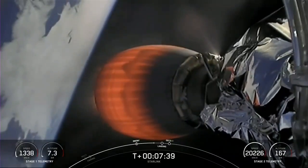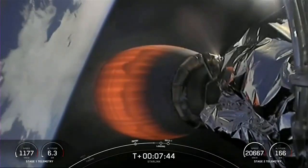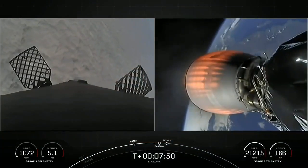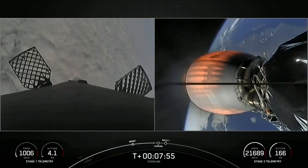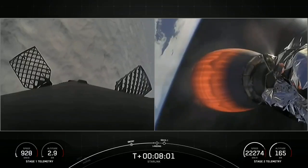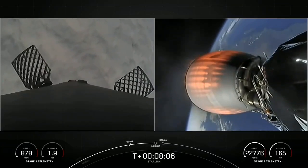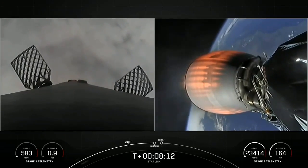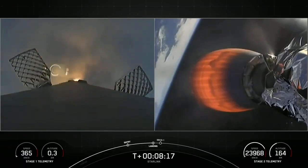Stage one transonic. We're about 30 seconds away from the first stage landing burn. Right about the same time as we expect to see the first stage land, we should also hear call-outs for second engine cutoff as well as hopefully good orbit. Stage two terminal guidance. Stage one landing burn — we can see the landing burn has begun, rushing through the clouds, and there's the drone ship.